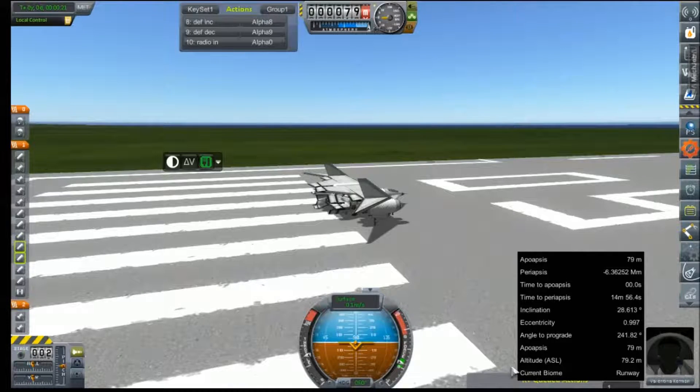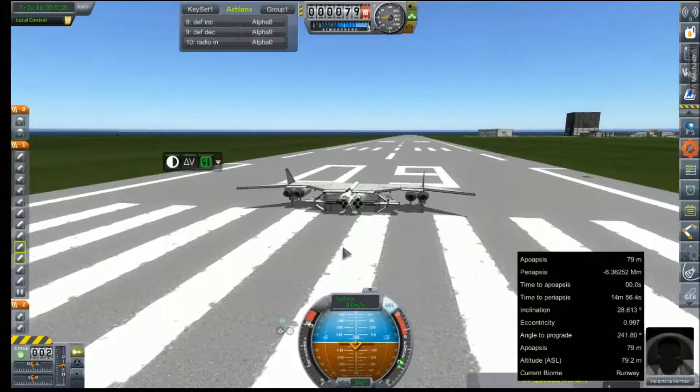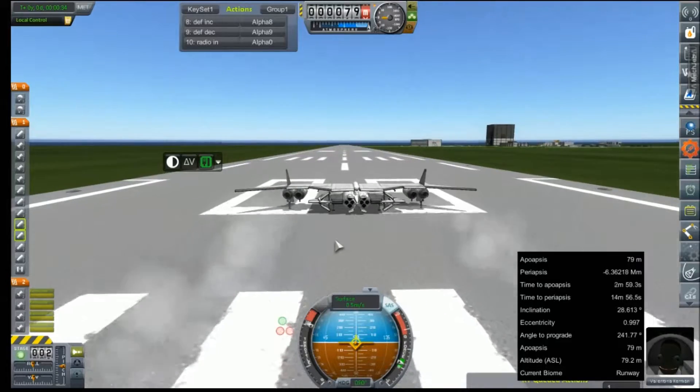Hey everybody and welcome back to Kerbal Space Program RP-Zero. We're out on the runway today with Val taking the controls of a LX-4. We've got another one of those contracts for hold of speed and hold in altitude.